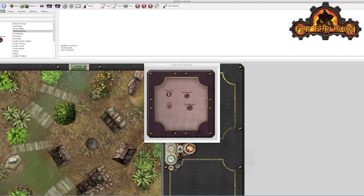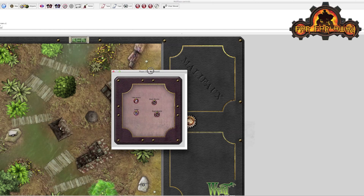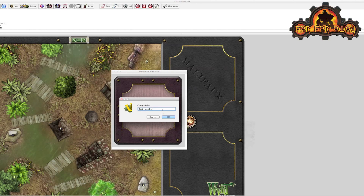So let's say I'm happy with the crew. If you click the Objects button again, that dialogue disappears with access to the models. I've got two Death Marshals who look quite the same. There are a number of different ways you might want to distinguish them — for example, if they had different effects and spells you want to keep track of. One thing you might often want to do is just rename them, so you have access to that label here. I'll call this guy Death Marshal 1.